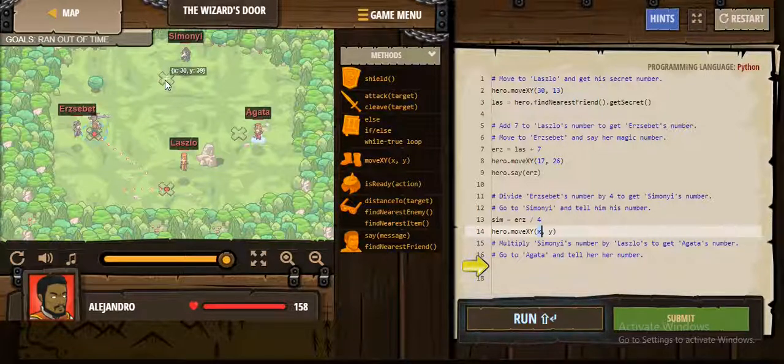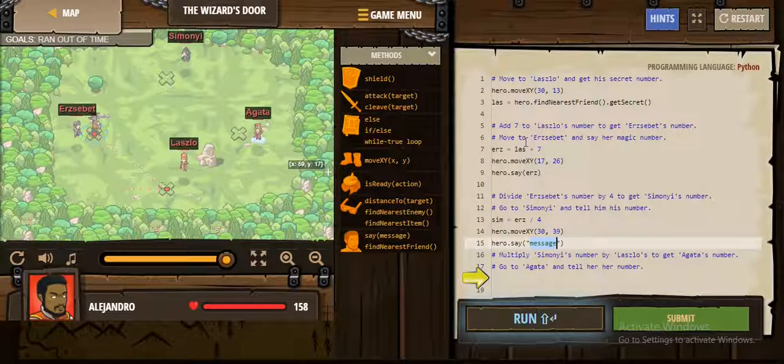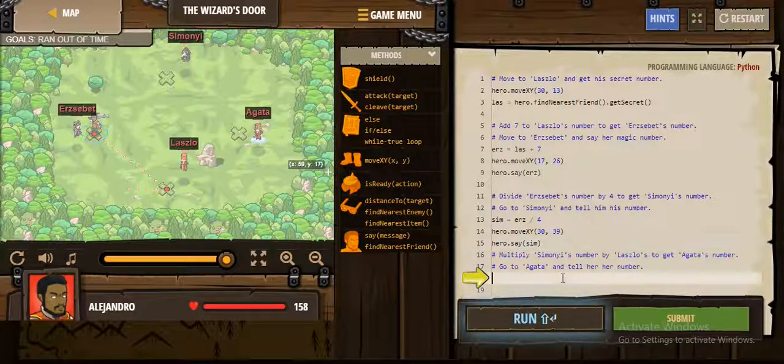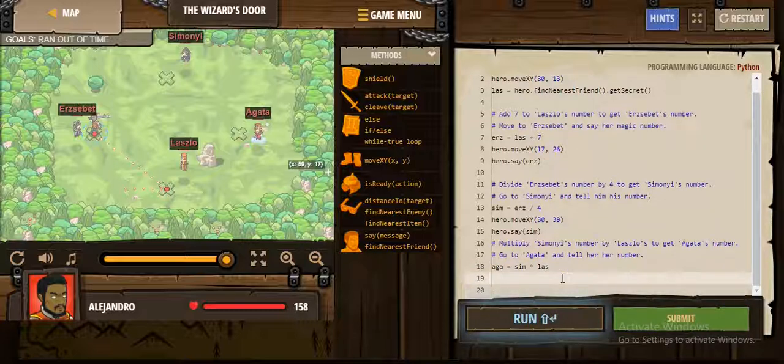We divide by four Elsbert's number to get Simoni's number. Then we move to Simoni and say the secret number. After that, we multiply Simoni's number by Laszlo's to get Agatha's number. After that we go to Agatha and tell her her number, and then we will finish this level.